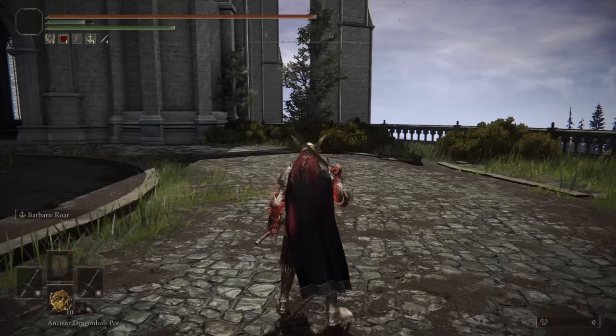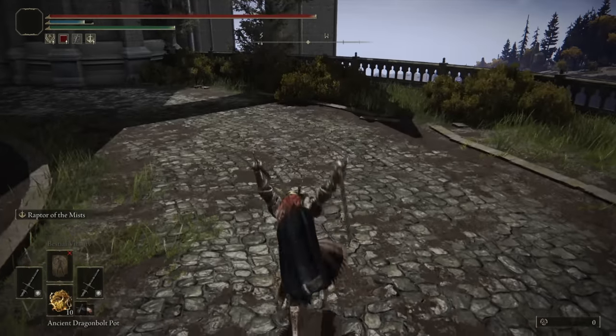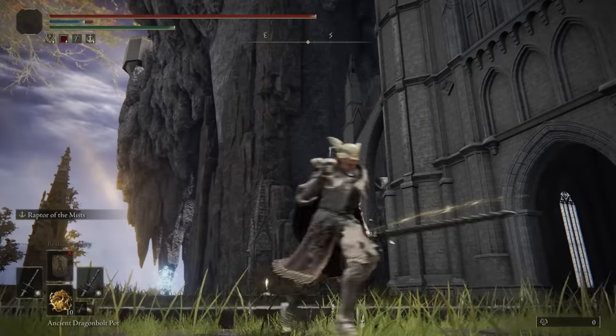And then in the offhand, we have the Raptor of the Mist, because I really do like catching people off guard with this — you lead yourself into the Jumping Dual Attack, doing very high damage. But yeah, that's all I really have to say about the weapon. Let's just see how it performs in the duels and in the invasions.